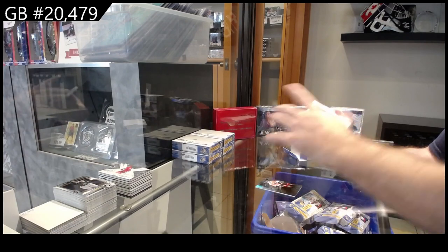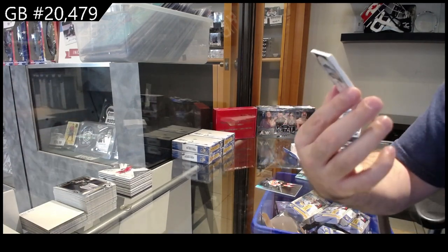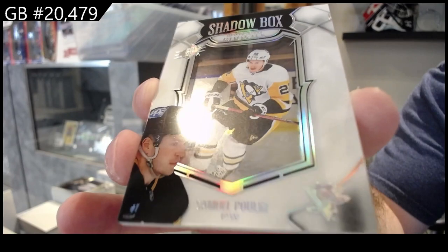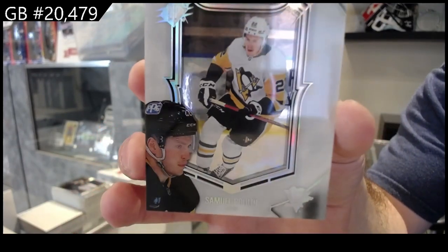Our first shadow box rookies — of Poulin — on the inside it's got a really nice shine in the background if you guys can see that. It's hard to tell on camera but really nice.